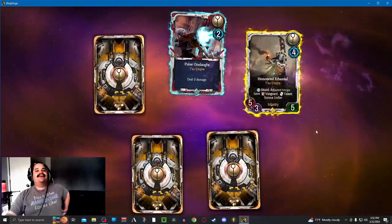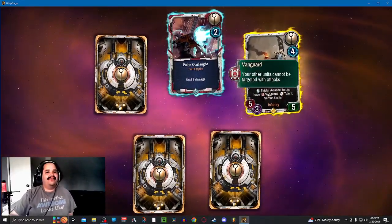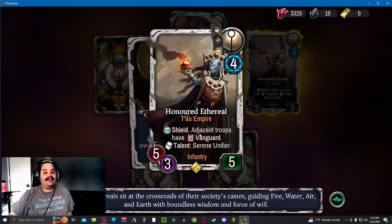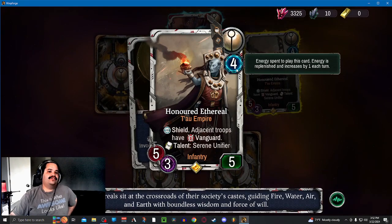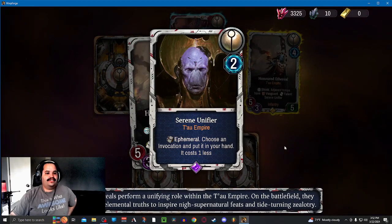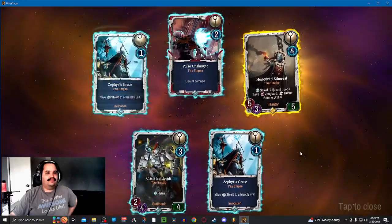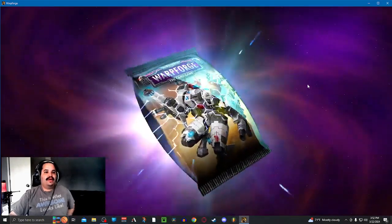And we got another legendary, one we do not have — Honored Ethereal! Shield adjacent troops, have Vanguard, 5 melee, 3 range, 5 health, which is very strong, and a 4 drop. It gives us a Serene Unifier every turn, which gives us those invocations costing one less. Very good — definitely a staple legendary as well.